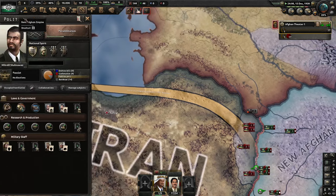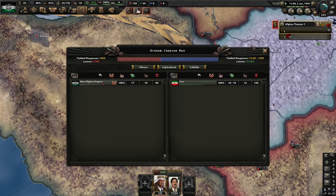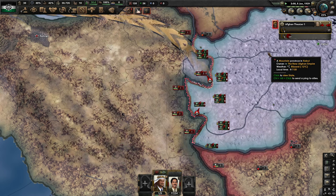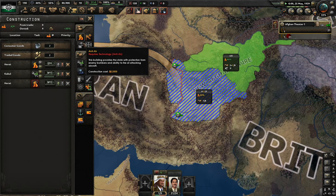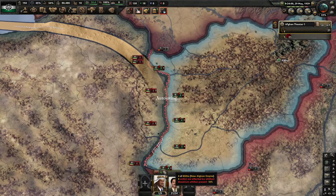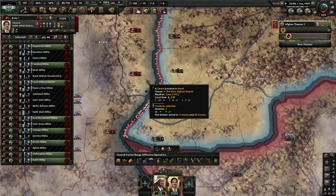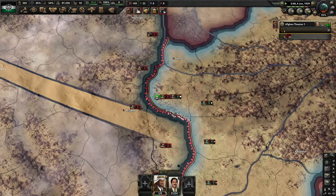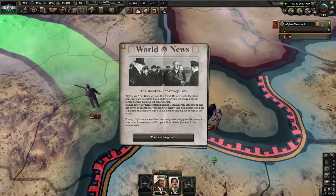We've also got to get our war support up because as you can see we are below 50, and that can give you negative events. We're still struggling with Iran — this is mountainous terrain and it is very hard to move through. So I've decided to start building infrastructure on the tile and hopefully that will give me some more supply in the region. Now we're starting to take some tiles back, almost back to our pre-war borders.